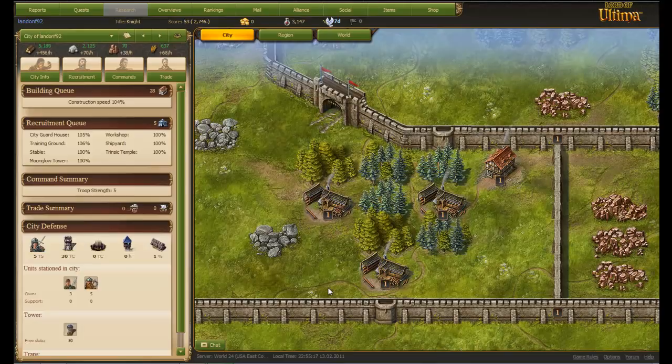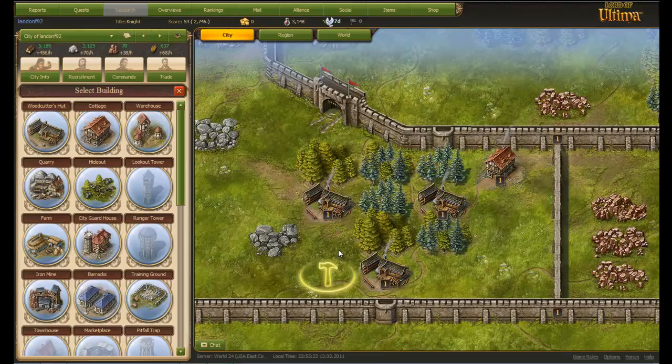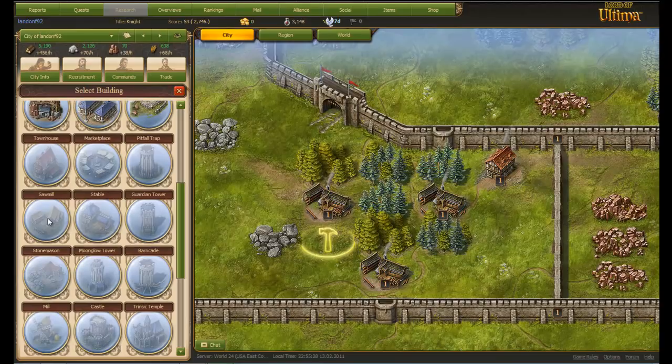First, before anything, you need resources. Later on you'll be able to gain resources quicker or have better buildings. Sawmills are going to increase the production of your woodcutter huts. I'm going to build a sawmill right there when I get to level 6 for my town hall.